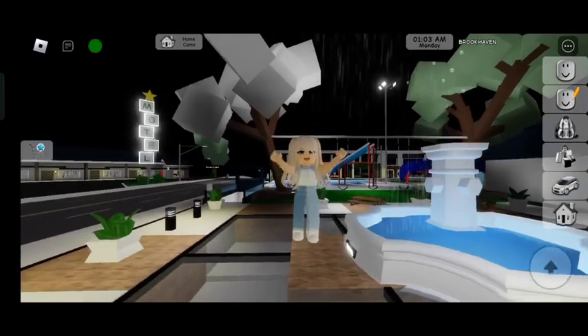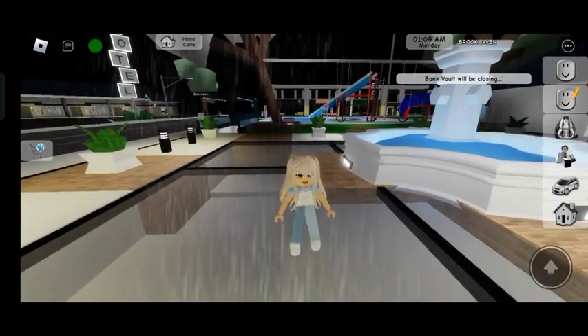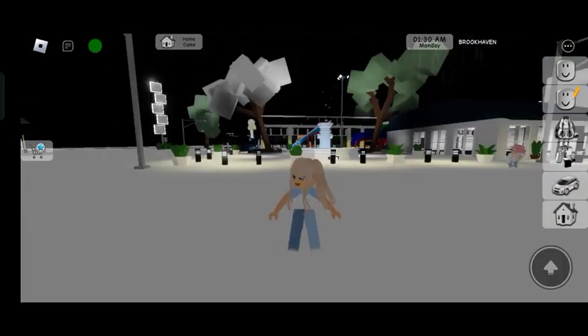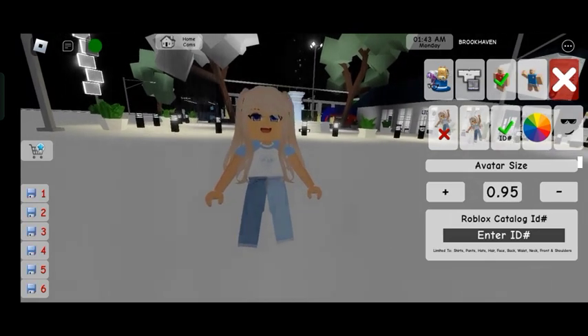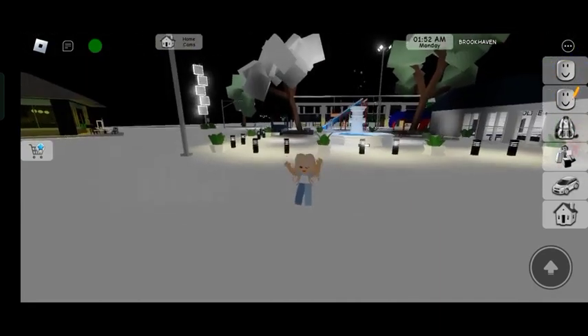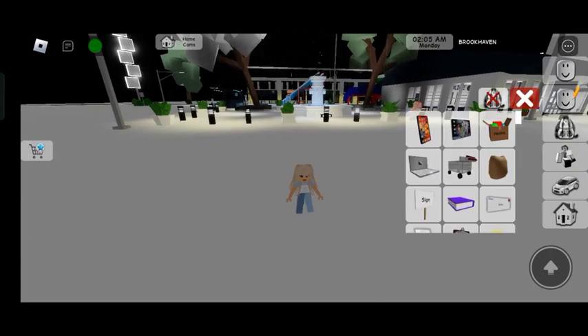Hey guys, this video I'll teach you how to rob people's houses. I got Robux for this outfit, don't mind it. It's raining and flooding obviously. First, you need to click the right side of your screen — there's a face with a yellow stick in his mouth — and you can see avatar size. You need to lower it, be big or small. I need to choose small.